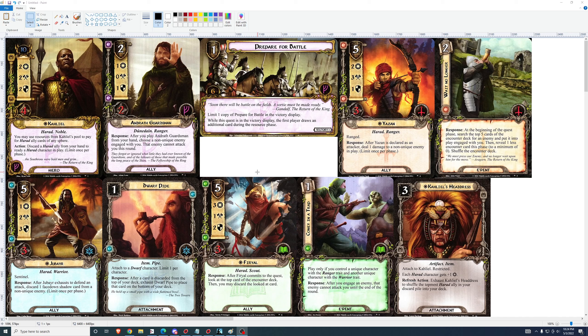Wait No Longer: 2-cost. At the beginning of the quest phase, search the top five cards of the encounter deck for an enemy and put it into play engaged with you. Then reveal one less encounter card this phase, to a minimum of zero. Shuffle the encounter deck. That's a very interesting card — it's definitely a good Dunedain card if you're running Tactics. This could help with questing: it controls what comes out of the deck, and you don't have to deal with its threat. There are definitely situations where this is very good, though it's situational and costs two, which is expensive.